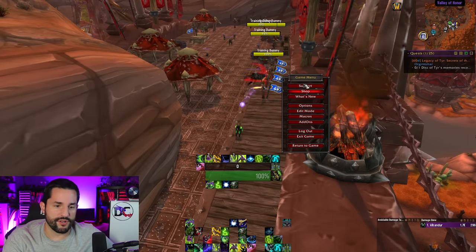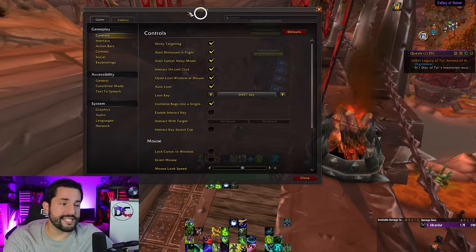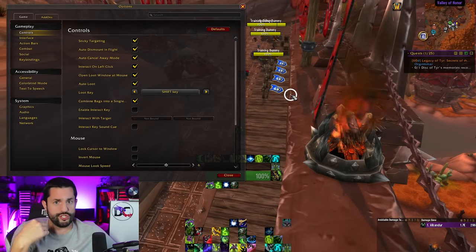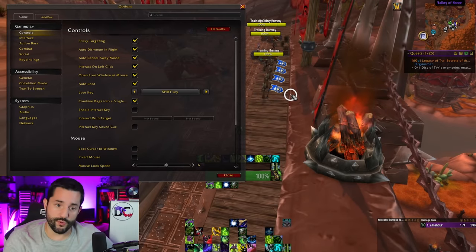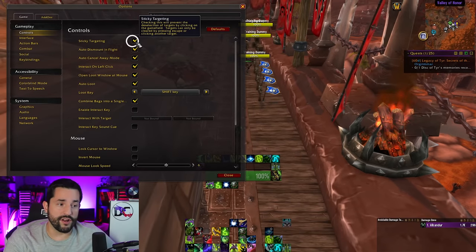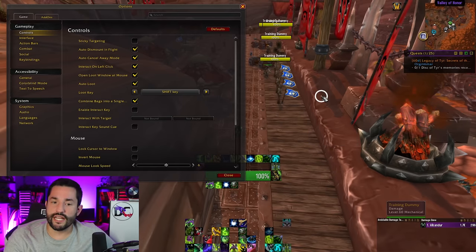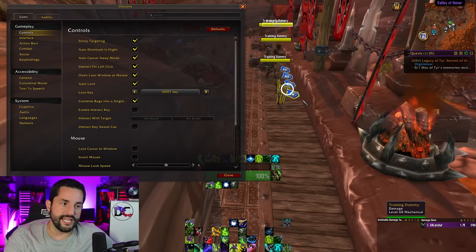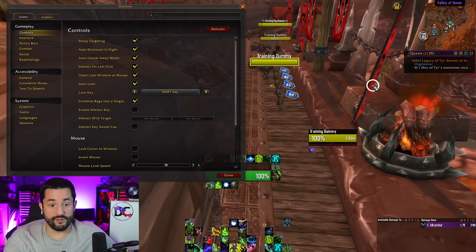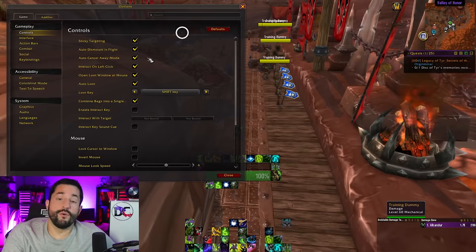We're going to get into the options. You'll see what I have and you can use them, but I want to explain the reasoning so you can customize towards yourself. Sticky targeting is important — I have it on. If you don't have it on, you can left-click off a target and it drops. With sticky targeting on, once you have an enemy targeted you cannot untarget them unless you press Escape or target something else. I think it's important to have so you don't accidentally lose your target.